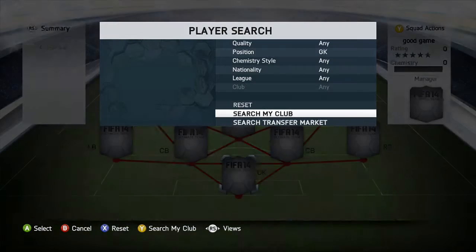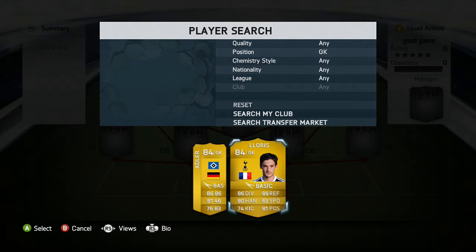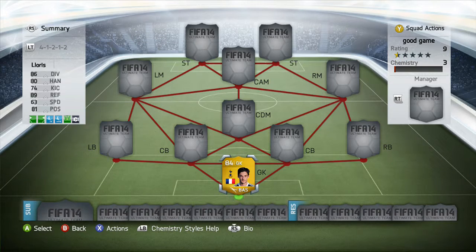We're going to start off with the goalkeeper, who is Tottenham's Hugo Lloris. He's got some solid ratings such as 86 diving, 80 handling, 89 reflexes, and so on — a great keeper, absolutely solid in goal.